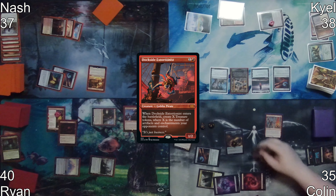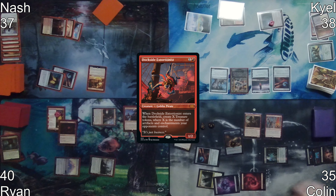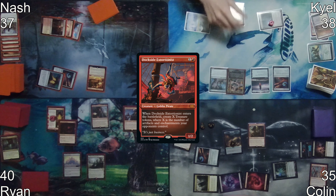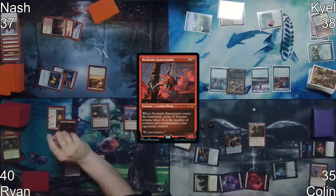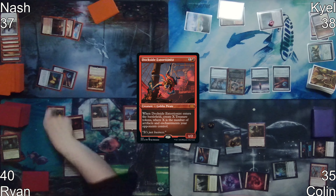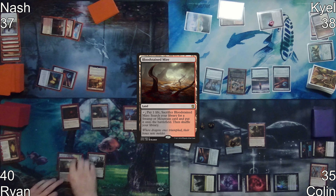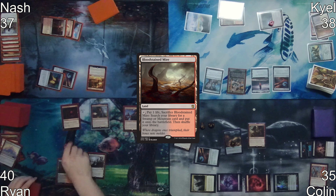After all this resolves, Colin recasts Dockside Extortionist, netting himself another six treasures. After Ryan's draw step, the third saga counter is put on First Eruption. Ryan chooses not to activate its third ability and sacrifices it. He follows this up by tapping City of Traitors for two mana, then playing Bloodstained Mire, causing him to sacrifice City of Traitors.